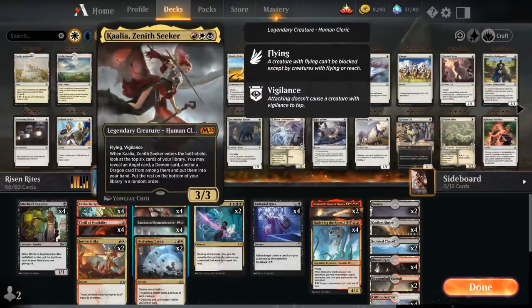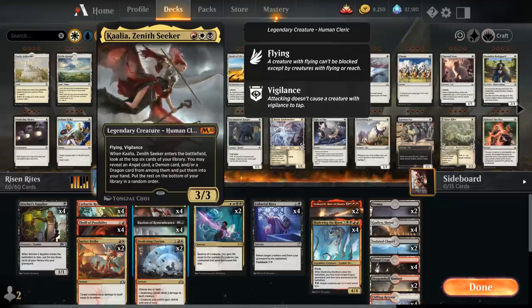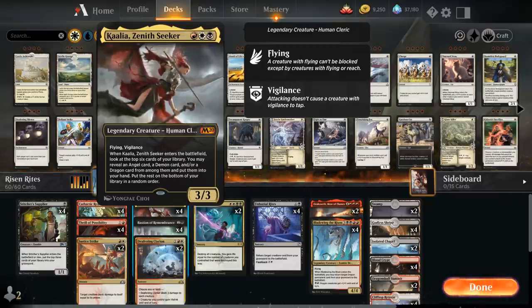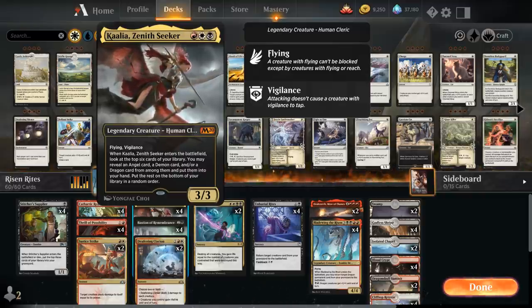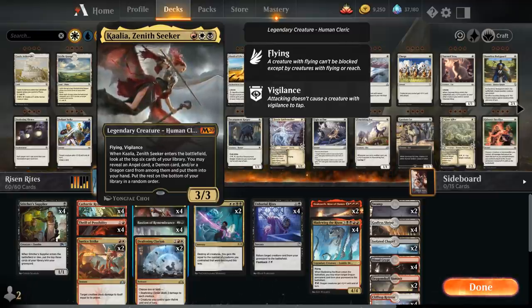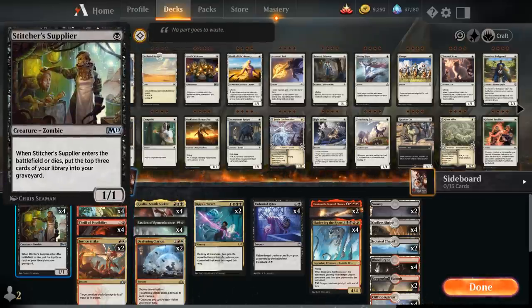Another nice inclusion is Kalia Zenithseeker as a 3-mana 3/3 legendary human cleric with flying and vigilance. When Kalia enters the battlefield, we look at the top 6 cards of our library, reveal an Angel, Demon, or Dragon, and put it into our hand. We only have Dragons in this deck, but she's very useful for finding Bladewing to assemble the 3-card combo and gives us a nice body to attack and block with. For filling the graveyard, we've got Stitcher Supplier as a 1-mana 1/1 that when it enters or dies mills the top 3 cards — I can now officially use the word 'mill' as an actual keyword with the upcoming M21 set, which is pretty exciting.